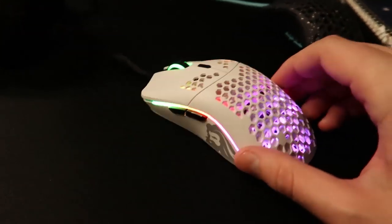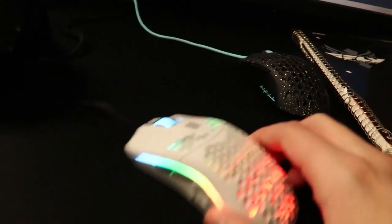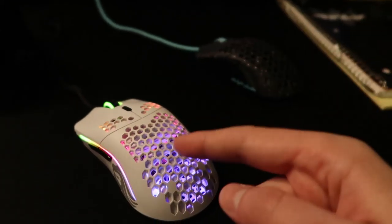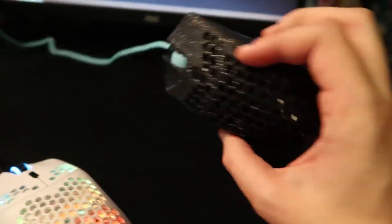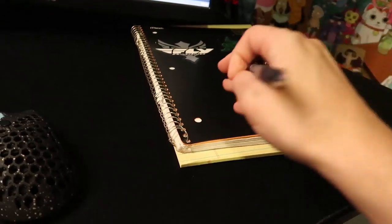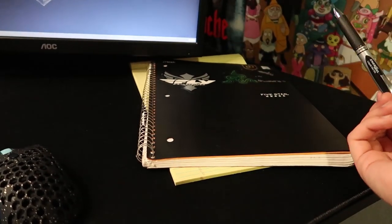I have my Glorious PCMR Model O mouse — love this mouse. RGB, extremely light, awesome skates on it as well, got a pretty good cord. I basically love this mouse. I just replaced my Final Mouse Ultralight Phantom with it because I've heard really good things about it, and I'm actually starting to like this a lot more than the Ultralight Phantom. If anyone wants to pick up that Final Mouse Ultralight Phantom — they aren't available anymore, they're very rare — just let me know. And then to the right of that, I have my notebook and my legal pad, where I put all my video ideas if I don't put them on Google Docs — it basically just helps me visualize stuff better.